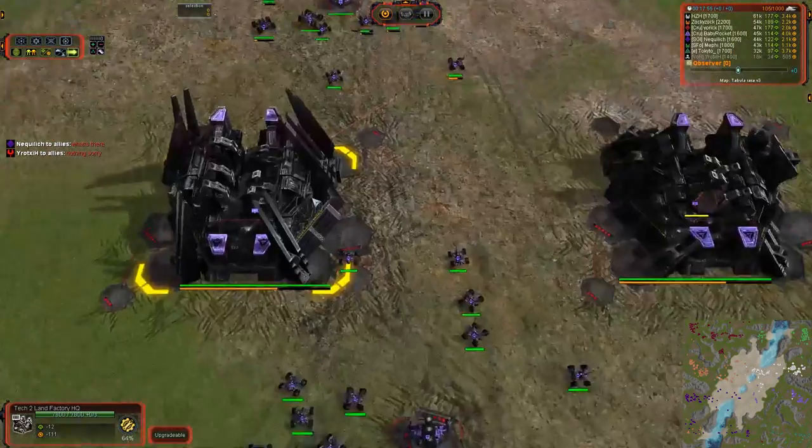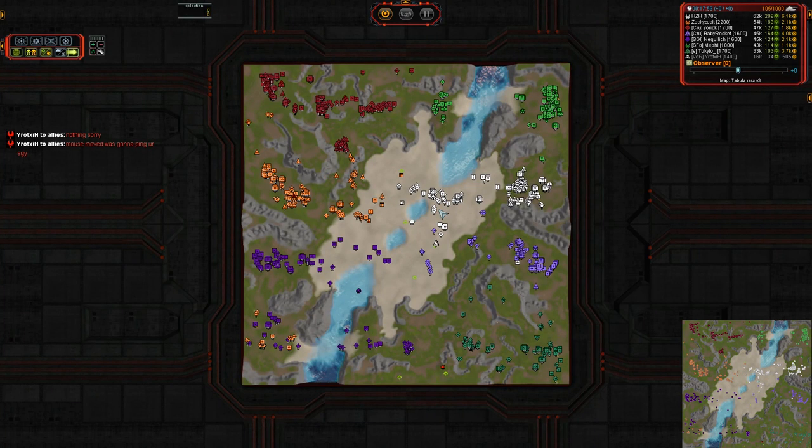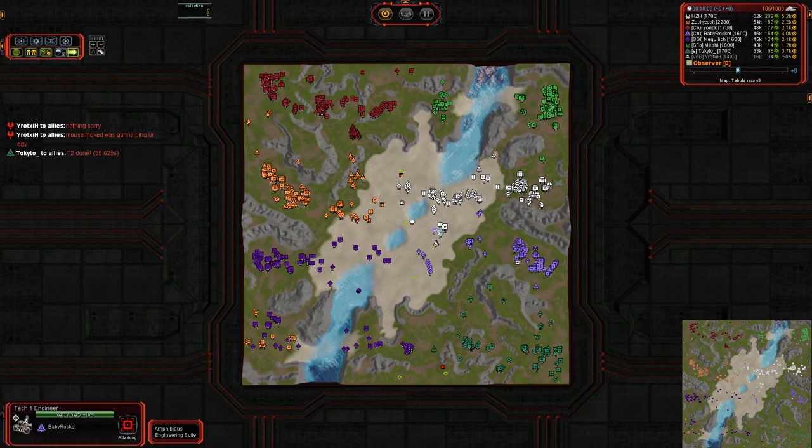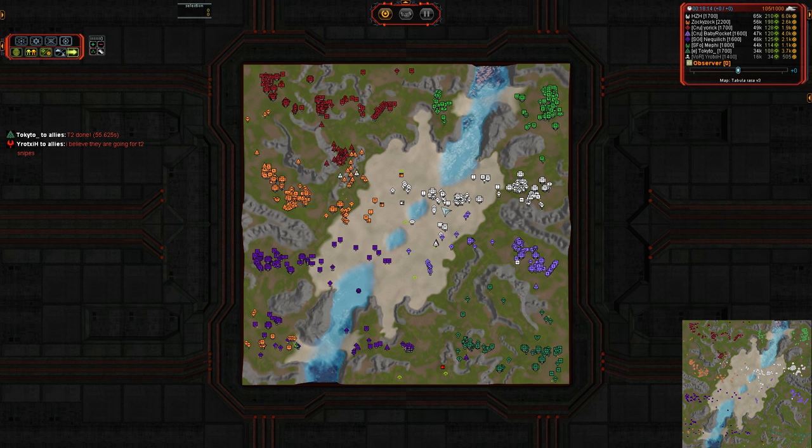We've got some T2 tanks on the southern side. Baby Rocket is protecting his ACU and upgrading to T3 — that is an excellent strategy as Cybran. You want to hit those T3 units as quickly as you can. It's actually fairly late in the game but this is a heavy eco map, so these guys are teching up as quickly as they can. Once you can get T3 on the field, the Bricks are overwhelming and the Trebuchets are amazing.